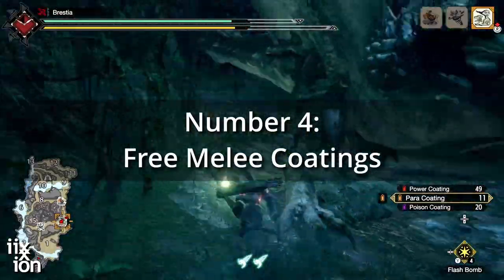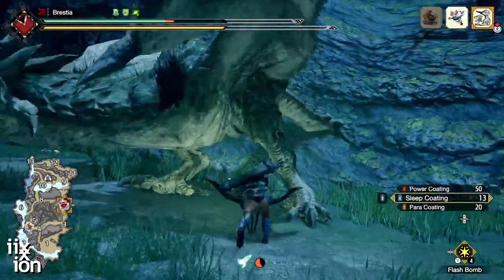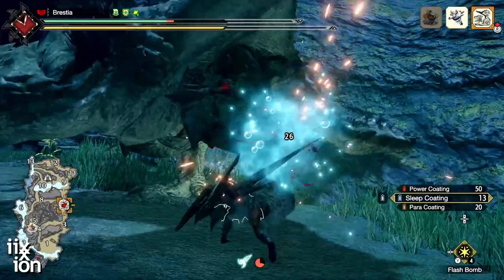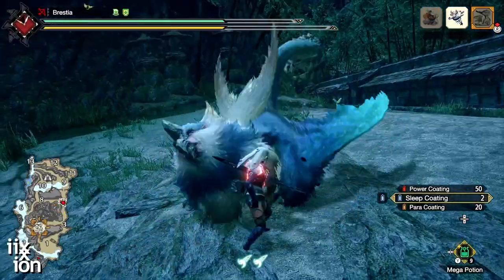Number 4: free coatings with melee. Melee attacks do not deplete your coatings and still apply the status effect. This includes dodge bolt attacks as well, so if you're trying to squeeze out a bit more para or sleep, go up and slap the monster around a bit.